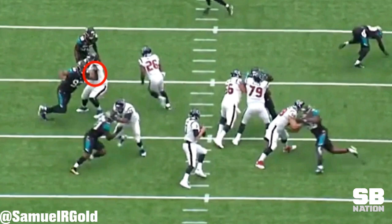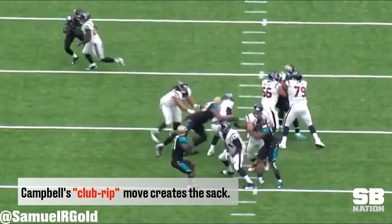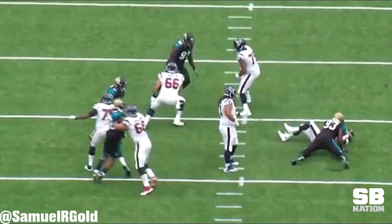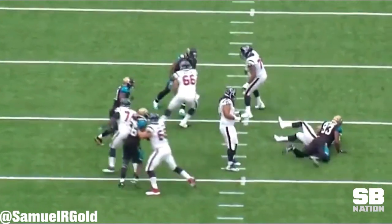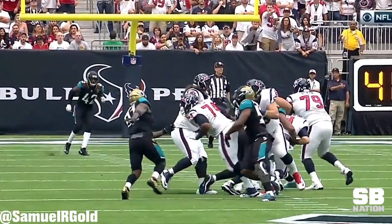The guard then punches his inside hand to try and slow Campbell down, but Campbell rips underneath the block, which allows him to bear down on the quarterback and take him down for the sack. While this play didn't win the game for the Jaguars, it illustrates good technique and how dominant the Jaguars' front seven is. On the very next play, they strip the ball out of the quarterback's hands, forcing Bill O'Brien to change QBs at halftime.